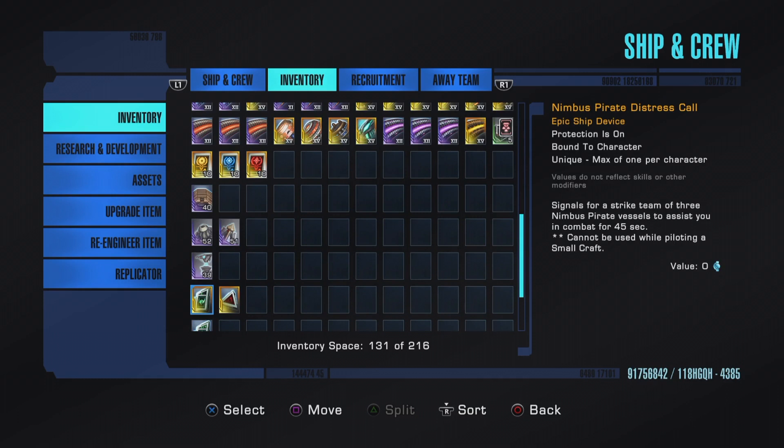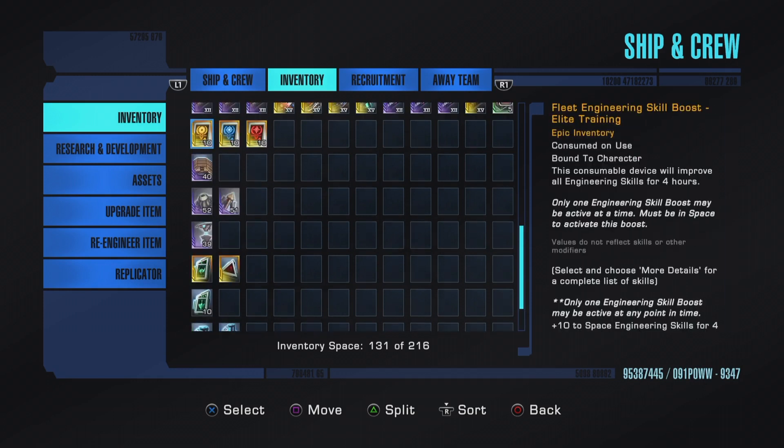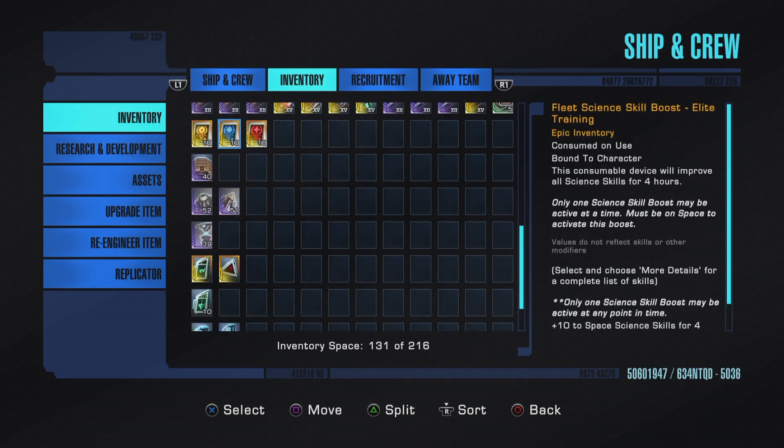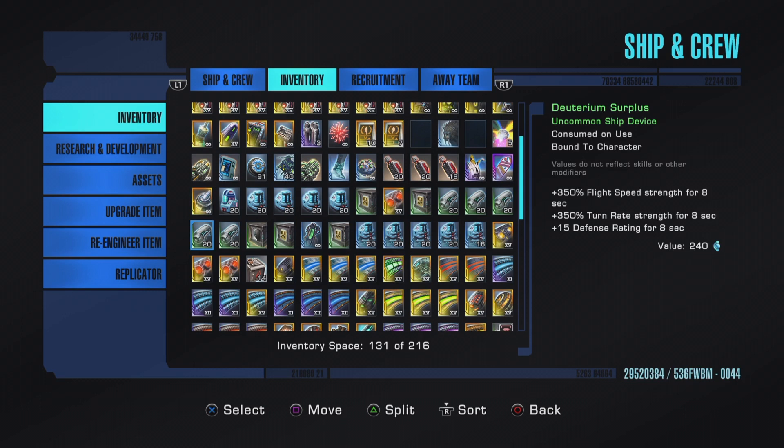That pretty much wraps it up. The main points I want to drive across: every little bit counts — these space vitamins giving a plus-10 to all your skills, it's the little stuff that really adds up. The other big thing is a lot of people are wasting their device slots by putting in stuff that works from inventory. I hope somebody learned something. If you enjoyed this video please like and subscribe — it's all about helping you guys. Thank you very much and I'll see you next time.